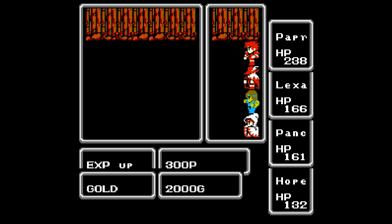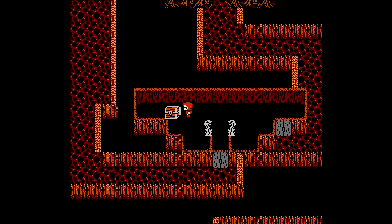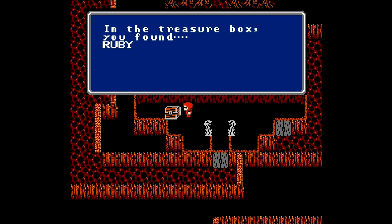And 300 points of experience, 2,000 gold, which isn't too shabby. And apparently he was guarding this treasure chest, and it has a ruby. And if you'll remember, the Titan's Tunnel is guarded by a titan who loves to eat rubies. So we could probably give that to him.